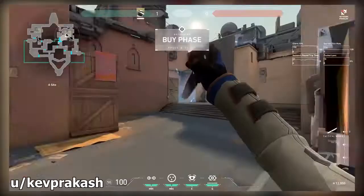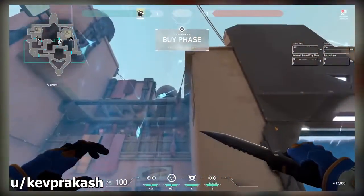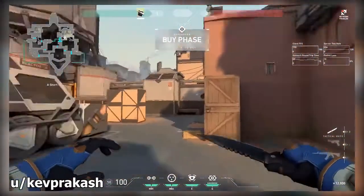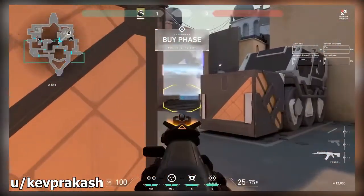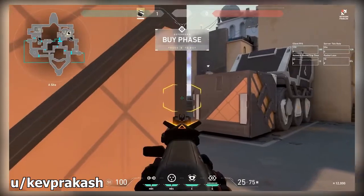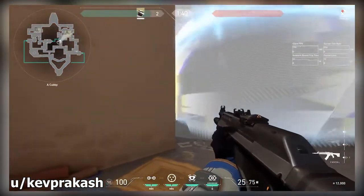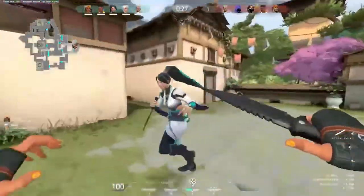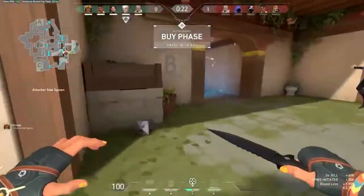For tip number one, we have a one-way Cypher smoke on the map Bind. You have to line up with this box, line up with this little rope, then jump and throw. It lands on top of the box and you can activate it whenever you want. Once activated, you can see underneath to where enemies are pushing through, but from their perspective they can't see anything. This is great for Cypher players — you can get a free kill and a ton of information for your team.